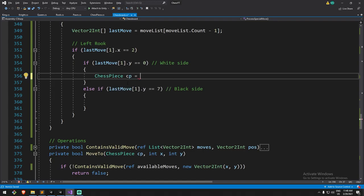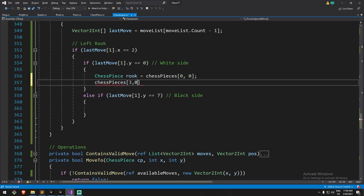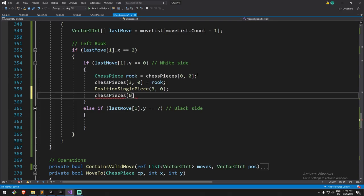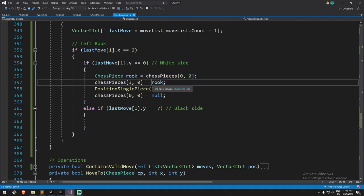Let's keep a reference to the chess piece: rook is chess piece at index zero-zero — the left rook. We're now going to move that rook: chess piece at index three-zero is equal to my rook. Then position single piece at three-zero, and remove the reference from zero-zero by setting it to null. By doing this my king already moved in the move-to function, and now my rook gets its reference assigned. I'm assigning here so I don't have two of the same reference in the board, though it may not strictly matter.